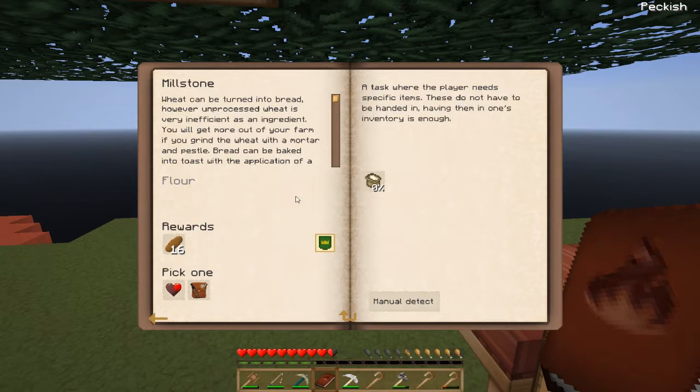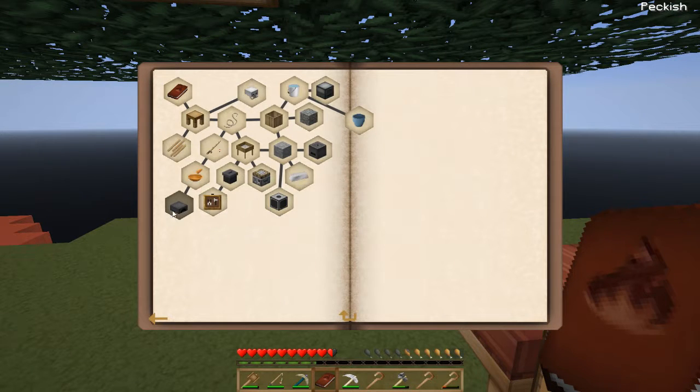To make that you need stone, and to make stone you need the furnace - which is showing right there. So that is extremely backwards.